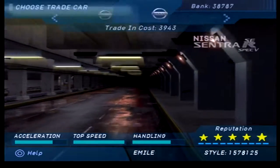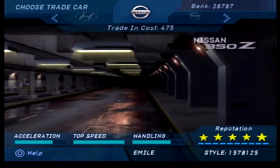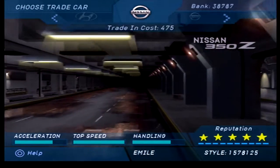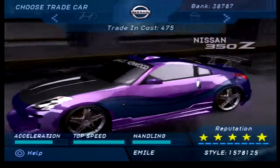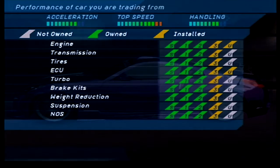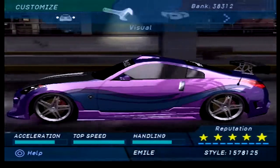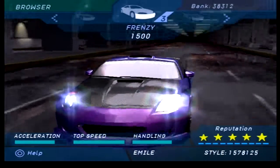Every single car apparently is better than the one we're coming from. Ironically, other than the car which we're actually going to switch to, which surprisingly enough is going to be the Nissan 350Z — a car which I'm not actually a huge fan of, but it does look cool with some customizations. Apparently it's better in every single way to our S2000.